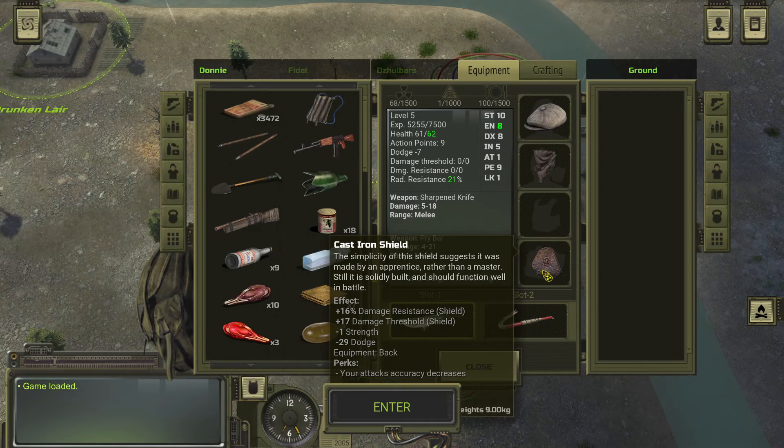I haven't noticed a huge drop off in my accuracy. The other shield had the same perk — it reduced my attack accuracy, which I only noticed when trying to attack the head. Attacking the head used to be 99% and it dropped down to 86, but body shots were still 99%. You can also use shields with a two-handed weapon — it'll just be equipped to the back, and it still has a chance to block, but I think it depends on your facing.